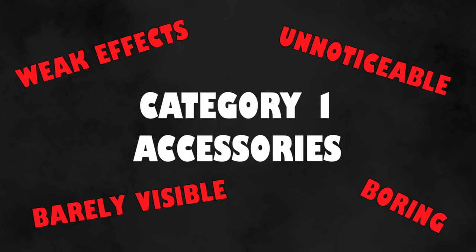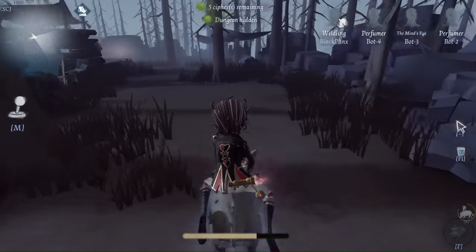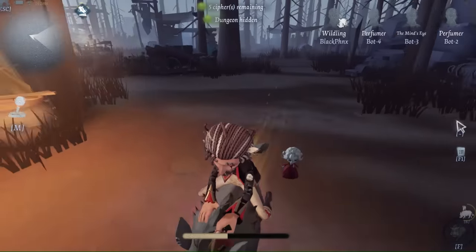The first category is accessories that have such weak effects that you can barely see them. The worst one in this category is the Kaleidoscope for Wildling. This accessory is supposed to add some aurora effects to Wildling's Dash, but they are so faint that I couldn't find a single video of anyone even using it.